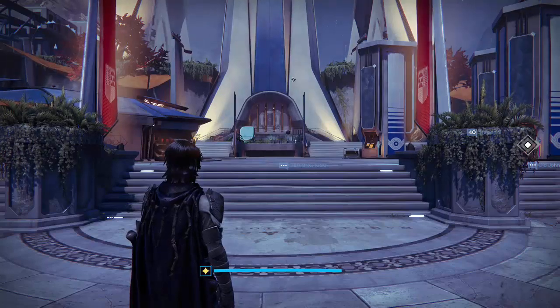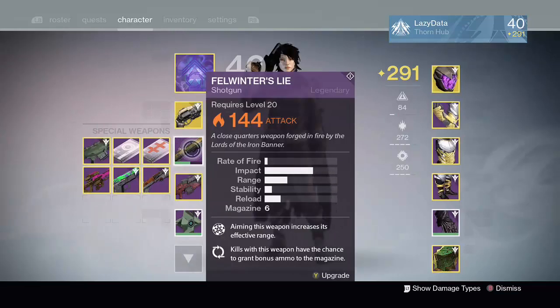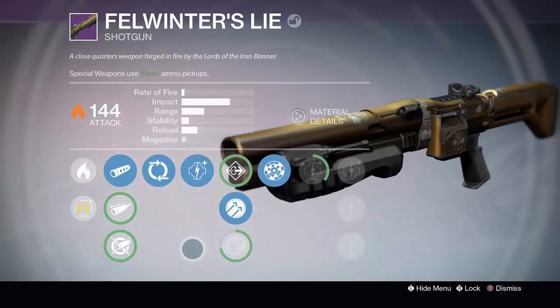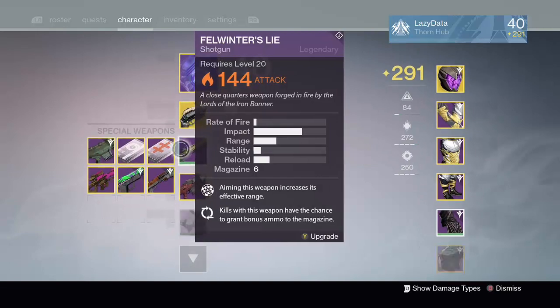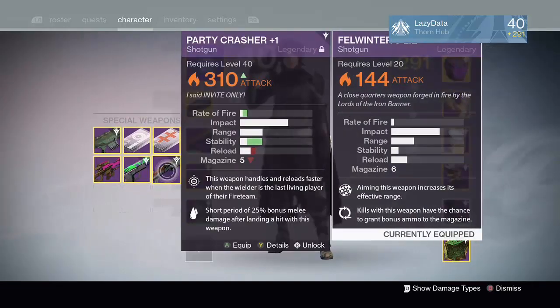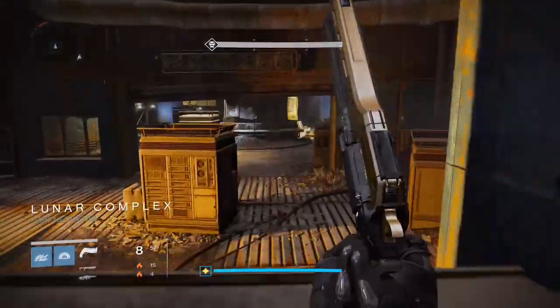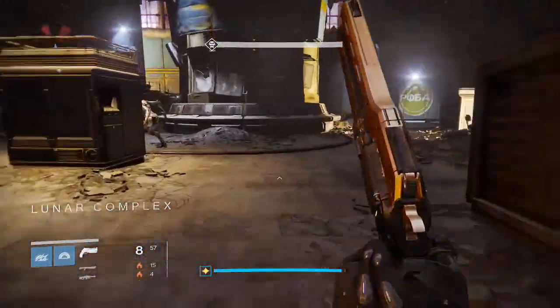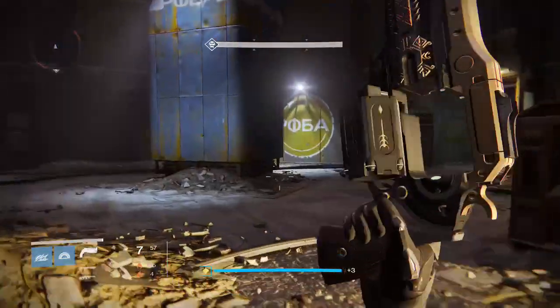Hello and welcome to another video. Today I am using a max range Felwinter's Lie to test if Rangefinder increases a shotgun's max range past the range cap that was applied to shotguns. I compare it here to a max range Partycrasher to make sure it is at range cap. I have to use the old Felwinter's Lie because the Partycrasher has its Rangefinder in its first perk slot, so it can't hit max range before taking Rangefinder. The Felwinter's can, so I am going to use that for this test.